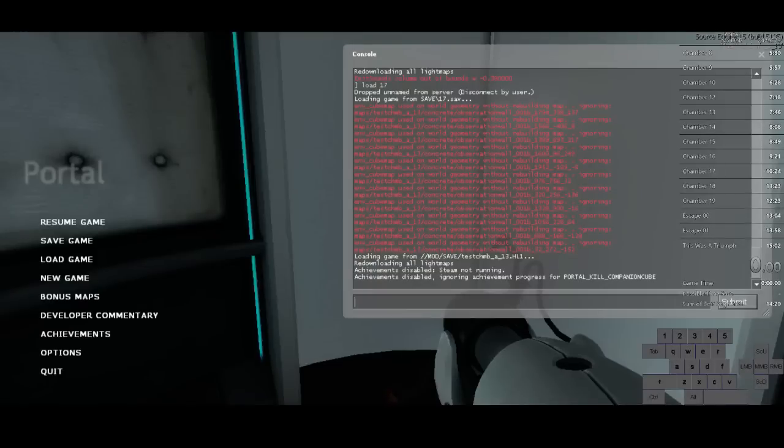This is a tutorial on ABH-ing. ABH-ing stands for Accelerated Backwards Hopping. It's a glitch in several Source games, including Portal 1, Half-Life 2 New Engine, Half-Life 2 Episode 1, and Half-Life 2 Episode 2.